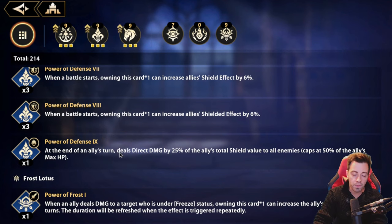This is only thanks to a divine card. This is the divine buff: at the end of an ally's turn, deals direct damage equal to 25% of the ally's total shield value to all enemies, and it caps at 50% of the ally's max HP. As you saw, this is just a huge amount of damage you can do passively thanks to that card.